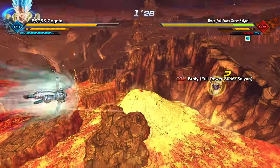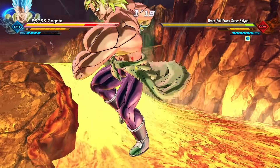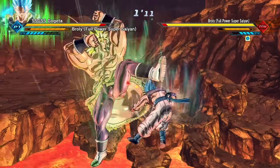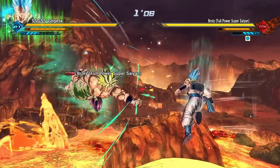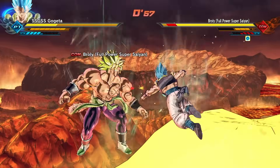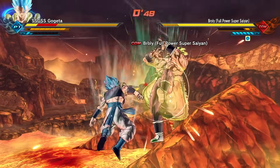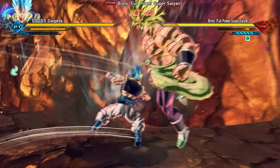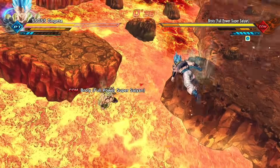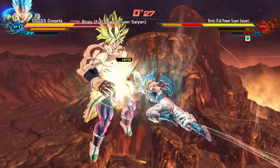Broly has enough ki so I need to stay on guard. He used the wrong ultimate again — it is what it is. He has about five ki bars so this is our chance. I'm just waiting for him to use Gigantic Roar but he keeps using it up close and I can't really do much. He has about three ki bars — we could try to land both ultimates in this round.